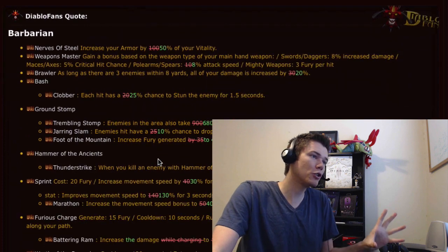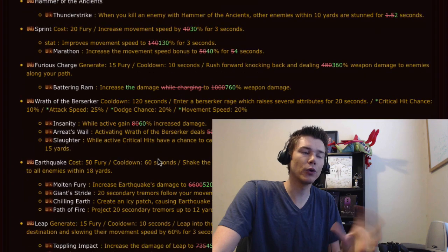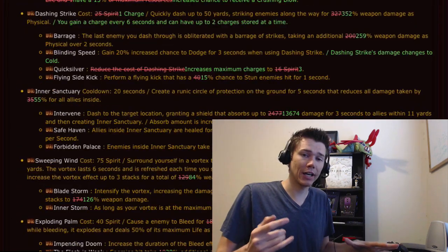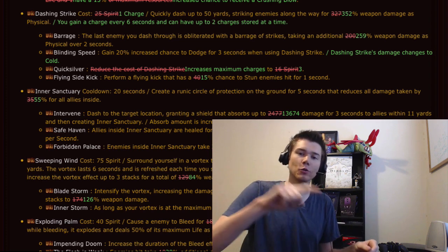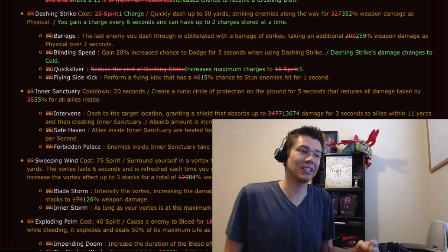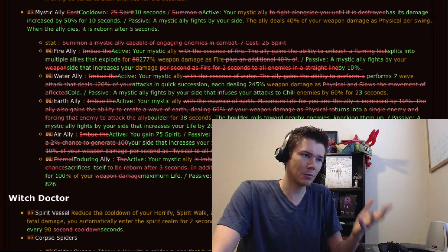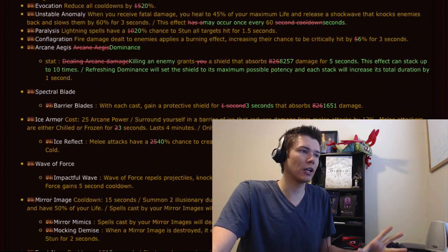After that, they have a huge amount of class changes. However, most of them are just little tweaks to numbers and rewording of the skills. There are only a few I found really exciting. For example, the monk spell Dashing Strike looks like it's going to have charges — you could use it multiple times before the cooldown starts. It'll have two charges, and there's a rune that makes it have three charges. Mystic Ally also looks like you only have to cast it once, and if it dies, it just comes back in five seconds.